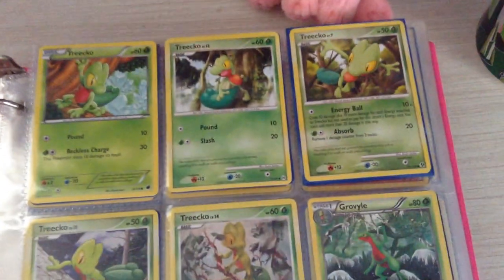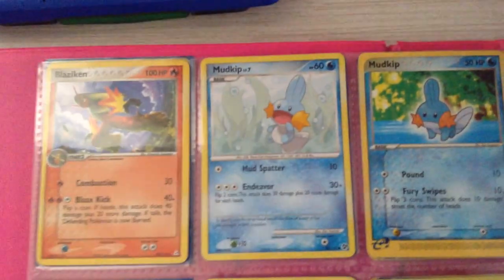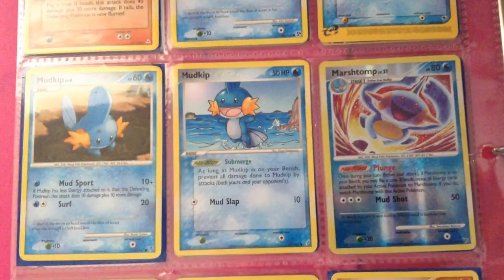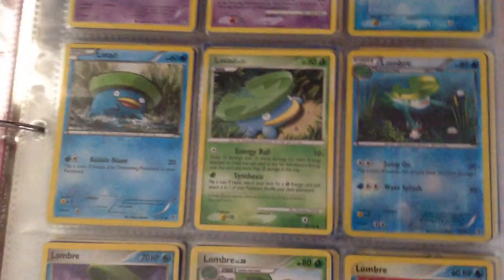Starting off here with Treecko. So how many of you have already gotten Omega Ruby Alpha Sapphire, and which starter did you choose? I'm going to get Alpha Sapphire and when I do I'm going to choose Mudkip — everyone likes the Mudkips. But I'm currently watching Shady Penguin play his Alpha Sapphire, and oh my god, the graphics are just amazing. Game Freak has come a long way with the Pokemon games.